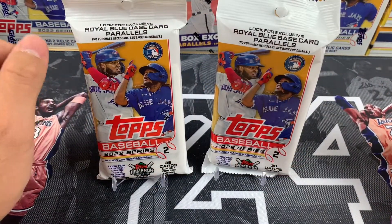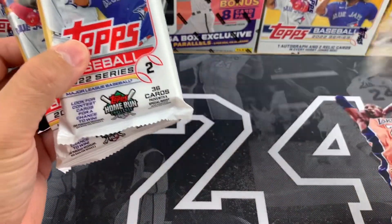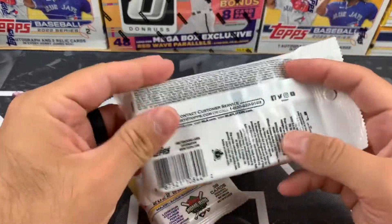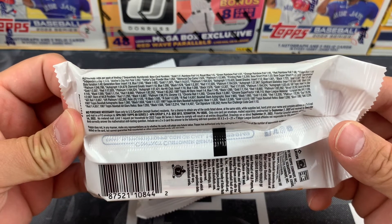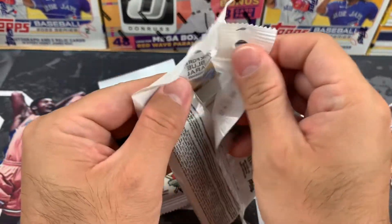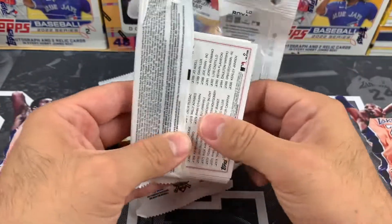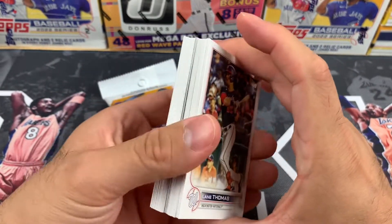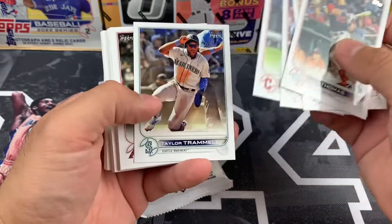Welcome back everybody. Today is going to be a pretty quick rip — we're going to get into another set of cello packs and open two of them to see what we get. We're looking for short prints and hopefully some parallels. If this is your first time here, feel free to hit that subscribe button, and like and comment below to let me know what you think of this product.